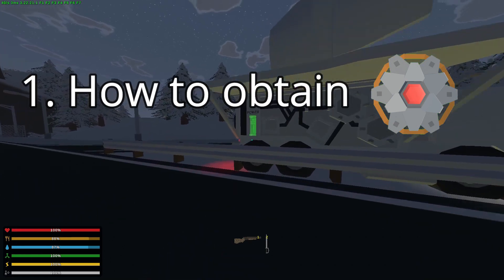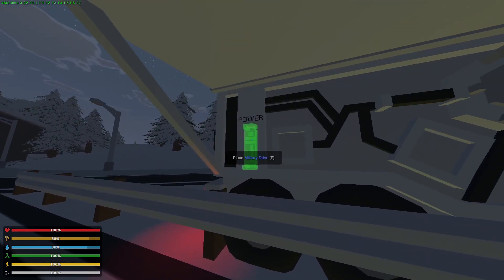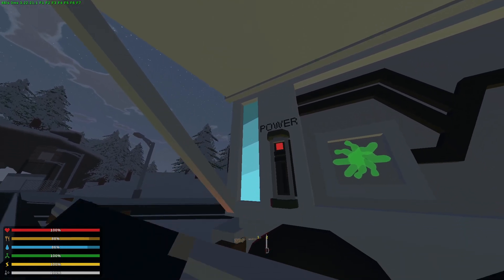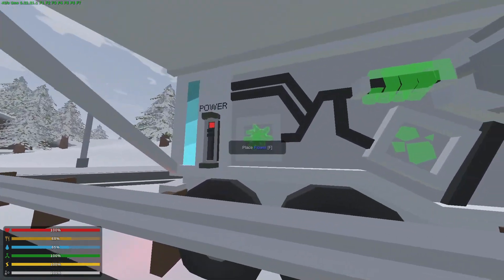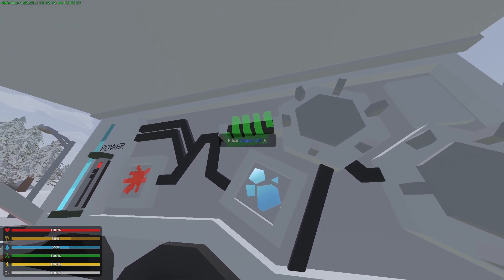First thing I want to make clear is how to make the Mechanical Lotus. You need a military drive that you can obtain from crashed drones, find it in stashes, or get it from mega zombies that you kill. This power display shows how many times you can craft the Mechanical Lotus on one military drive — it has 4 bars, which means you can get 4 Mechanical Lotuses from one military drive. The 3 other ingredients you need are Polaris Rose, Cyan Crystals, and Copper Coil.